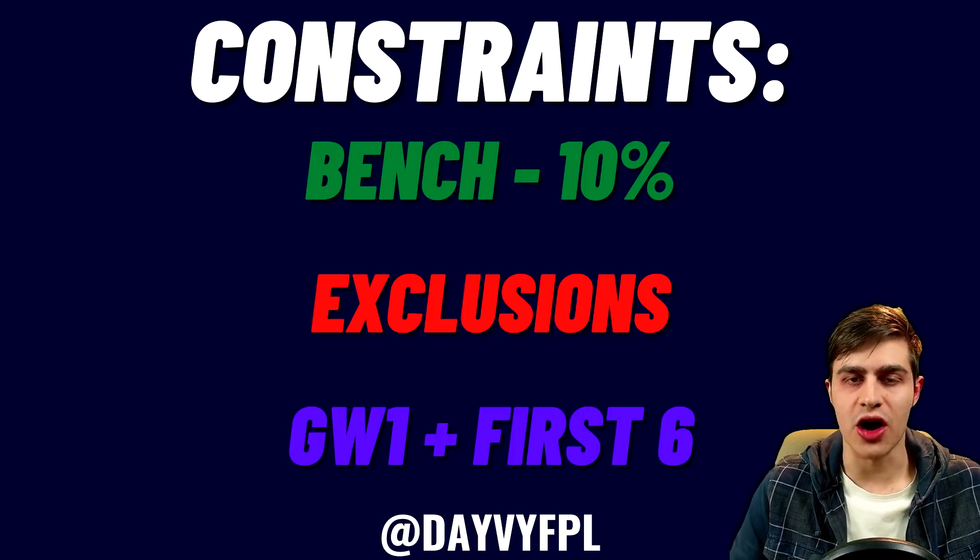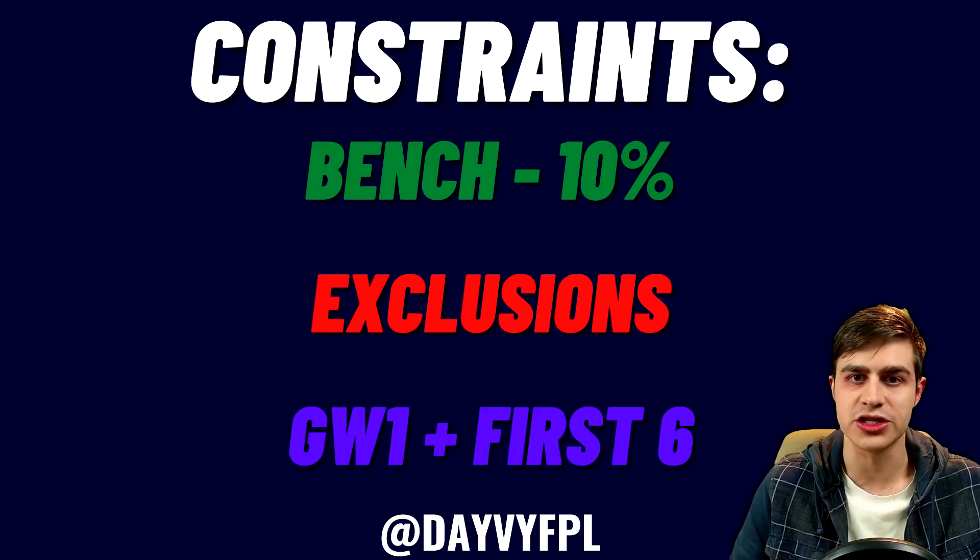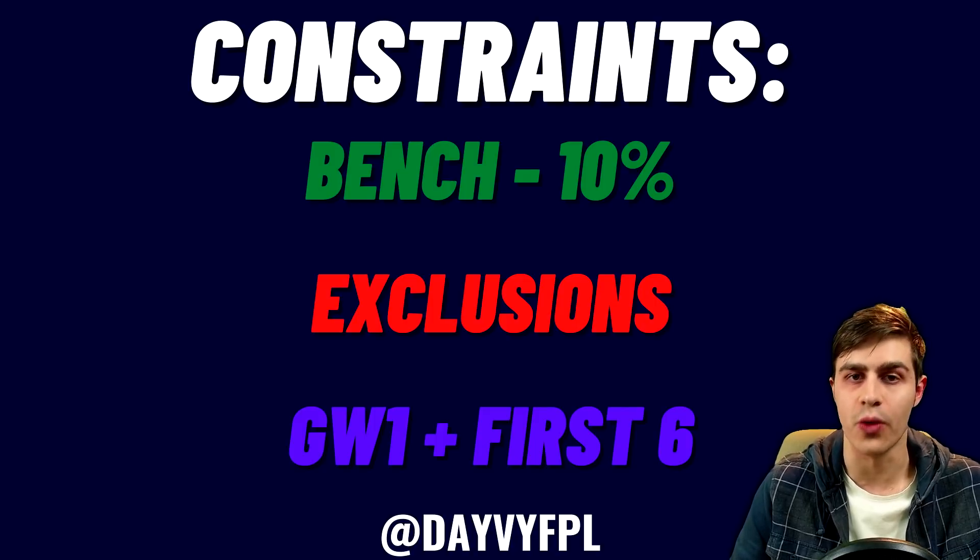If you go into the advanced options of the Fantasy Football Fix team assistant manager, you'll see a couple of options to play around with. The first is the bench option — a slider from 0 to 100% controlling how much emphasis the budget places on your bench. I used it at 10%, which is quite low, but I think you can go lower to squeeze the most value into the starting 11. I don't think you need three playing bench options; two 4.5 options in midfield and defense provides adequate cover.